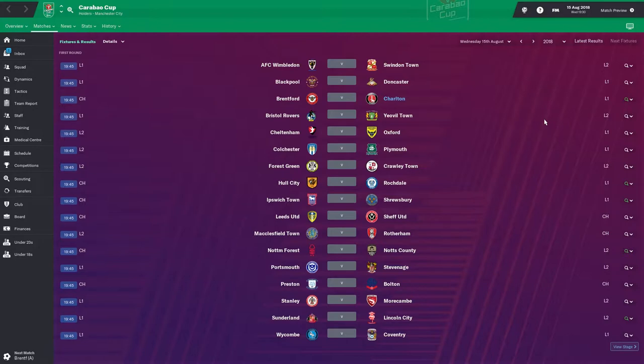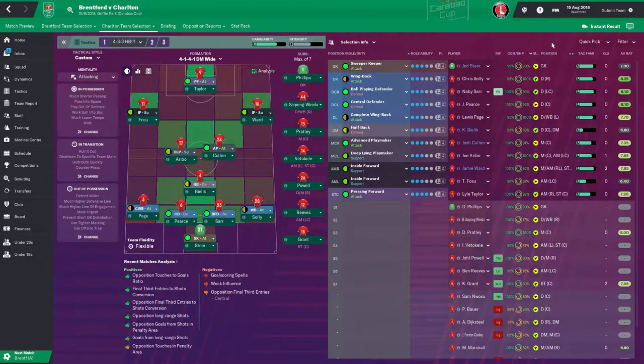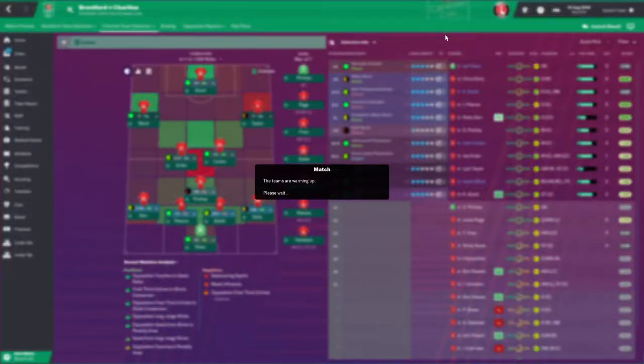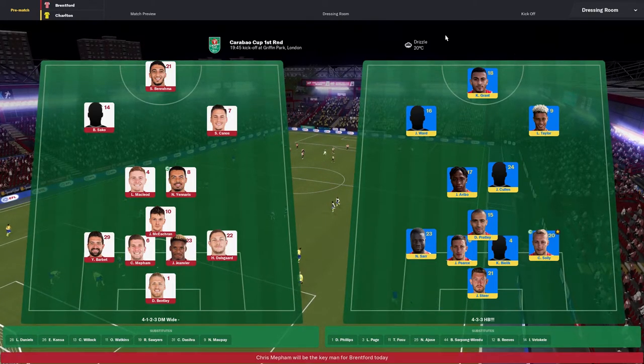We've jumped ahead to our Carabao Cup first round tie away at Brentford. Made the short trip across London for this away game, hoping to perform better than our Shrewsbury nil-nil draw. It's a very tough Championship side, but they've had a mixed start - they drew their first game and then lost their second. Our injuries are slowly getting fewer and our players are starting to understand our tactics a bit more. The five-nil win against Sunderland was a complete anomaly and we won't be looking to perform like that every game.